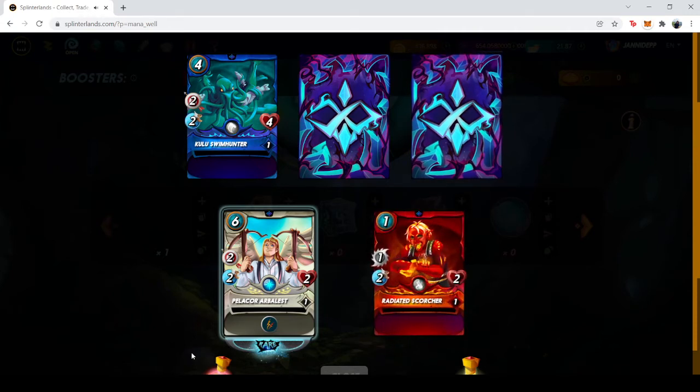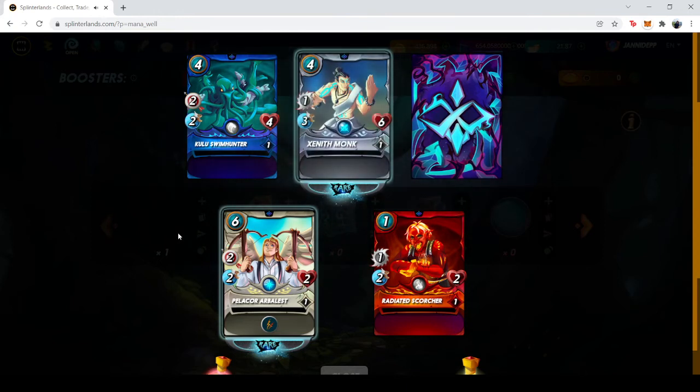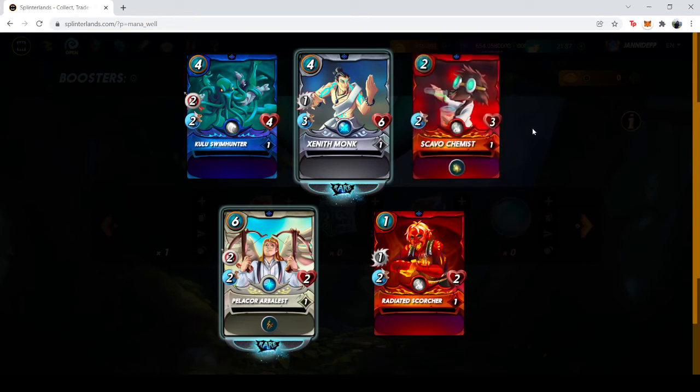Another common card — it's a Radiated Scorcher. Another rare card — it's the Zenith Monk. And last but not least, we are opening the third card. We were hoping for a legendary card, but it's a Scavo Chemist.